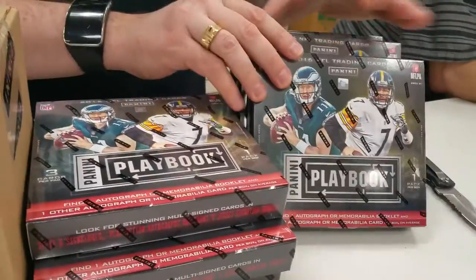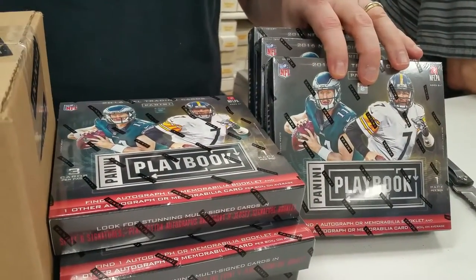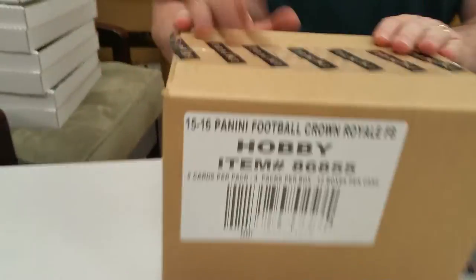Hey guys, good evening. We're Mike Stadium Sports Cards where tonight's ritual cardboard sacrifice involves six boxes of the brand new Panini Playbook football and an entire 12-box case of 2015 Crown Royale football.